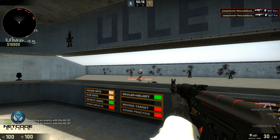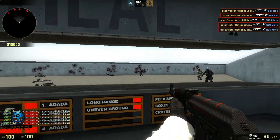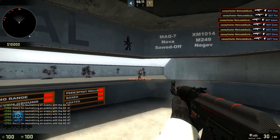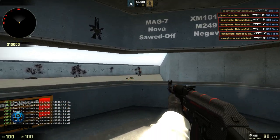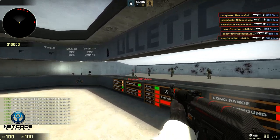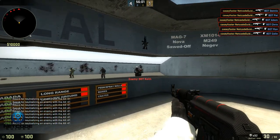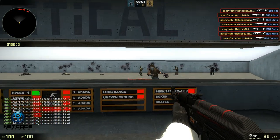So here on aim_bots I have all the players consolidated into a smaller area so I don't have to spin around like in deathmatch. I start out with the AK at close range - you can see how I'm close to the wall here - and I'll do some one-taps and then move into just shooting to kill.